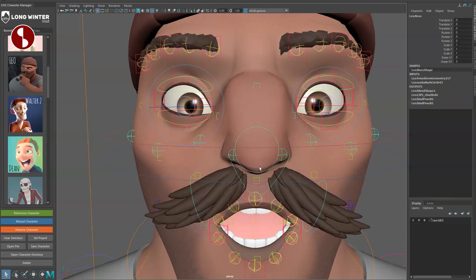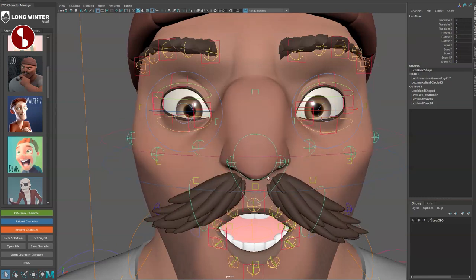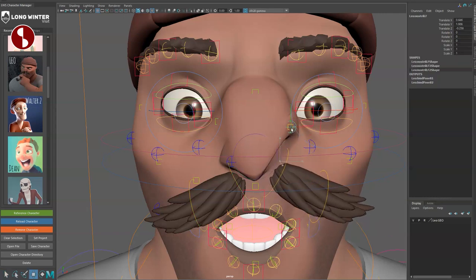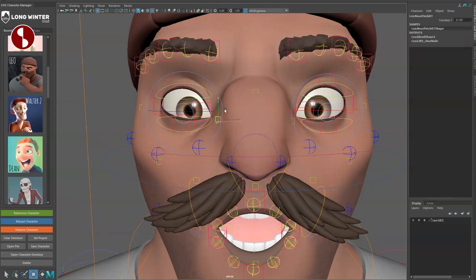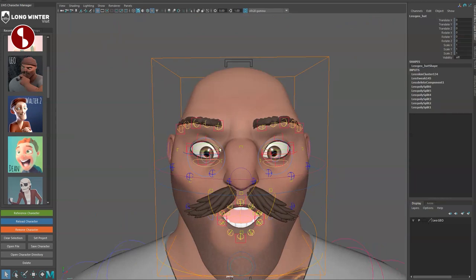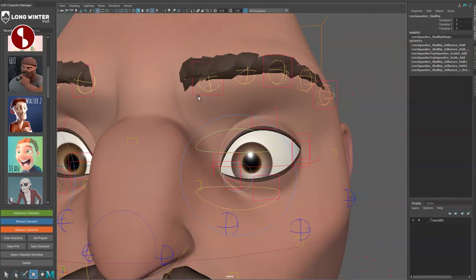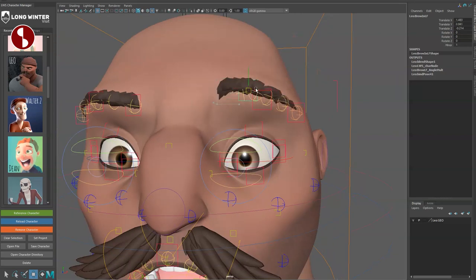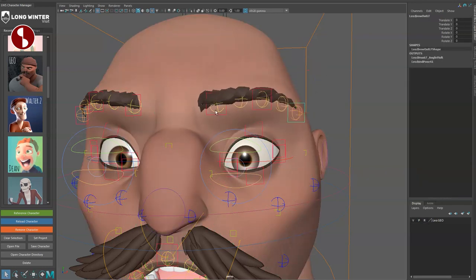It would also be nice to have a way to lock the mustache so it doesn't pull when moving the nose. Hiding the hat reveals the skull squasher control. The bigger eyebrow controls move the brow and influence the surrounding area nicely. You have broader controls and then more specific options to go really detailed — even combining them works well.